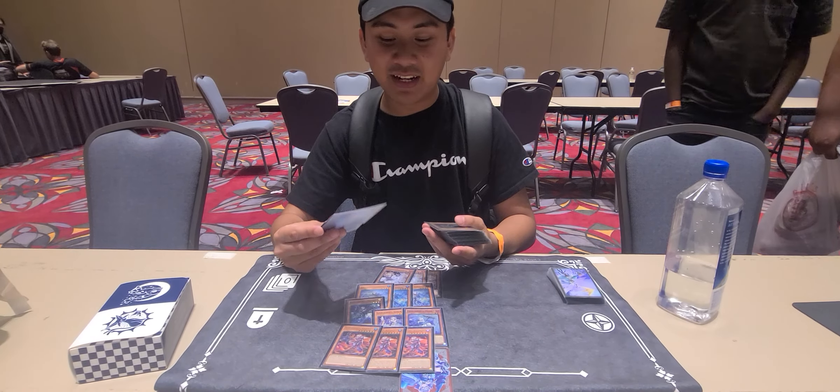Then you have your Isuzu package. And then the small little package I play for the shell package, in case I mill them, is Blunt. It's really good at allowing me to make Mud Dragon. And also, Shenal Wind is part of my end board a lot of times. The free draw is really nice — it's drawing me some crazy cards this tournament.